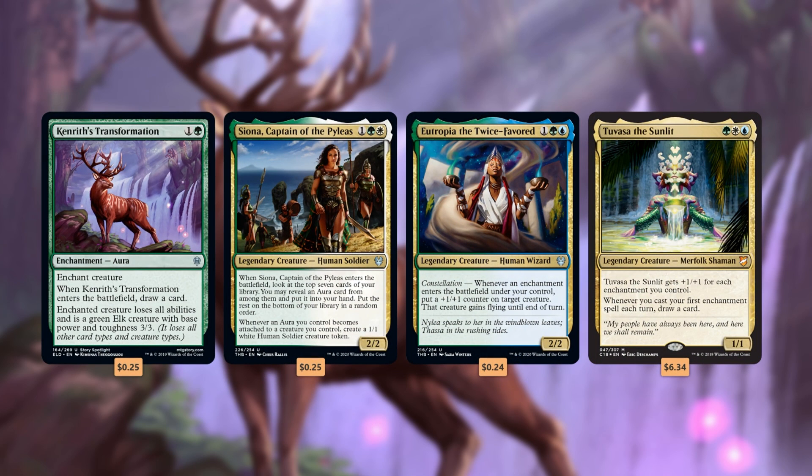Kenrith's Transformation is good in any green-heavy deck, especially ones that don't have access to white or black for even more efficient creature removal options. Since it's an aura, it synergizes particularly well in Enchantress decks such as Siona, Captain of the Pyleas, Eutropia the Twice Favored, and Tuvasa the Sunlit.